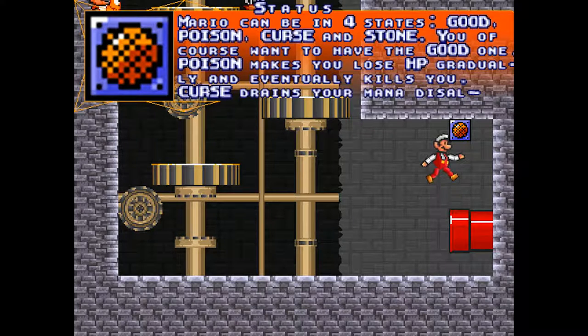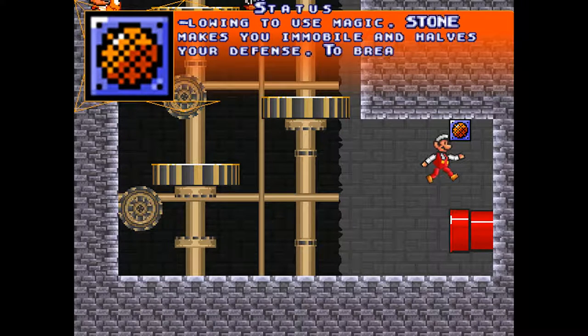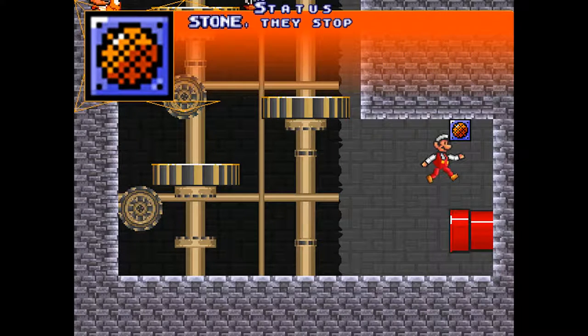Poison we already encountered earlier — gradual HP degradation — and it will kill you; it won't set you to 1 HP. Curse drains your mana, so you can't really use magic. Stone makes you immobile and lowers your defense — just keep mashing the jump key. But poison and curse cannot be broken without wearing them out or using a special item.